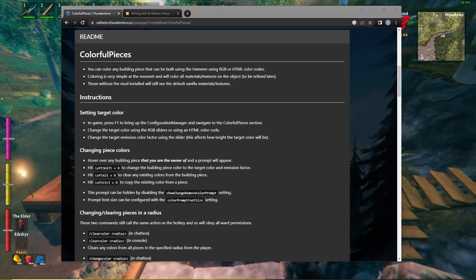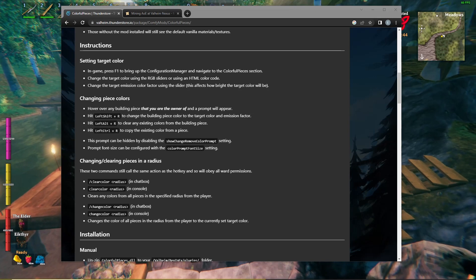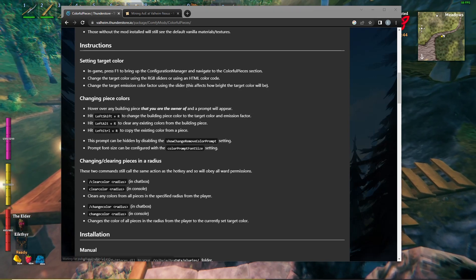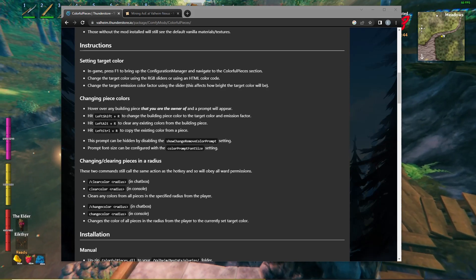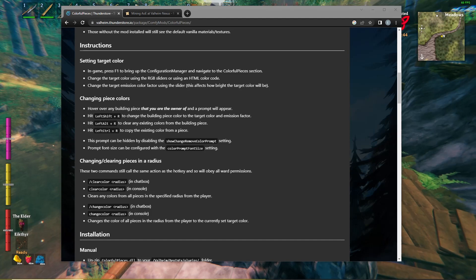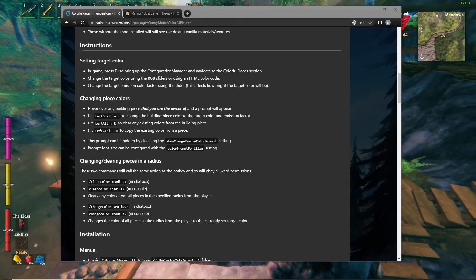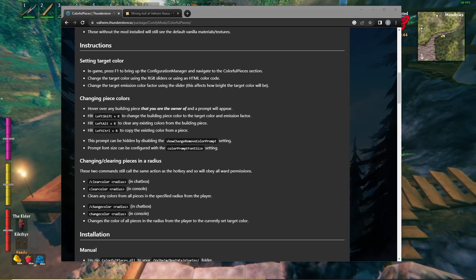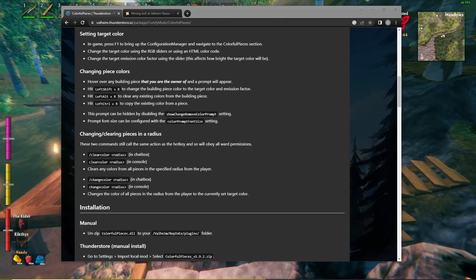It's just for looks only, something easy. One thing I noticed: it tells you how to do it in-game. Press F1 to get the configuration manager, then change your color and do Ctrl or Left Shift, whatever you want. I actually changed mine to Left Shift + C and replaced all the R's with C instead — C for color — because R didn't really work for me.